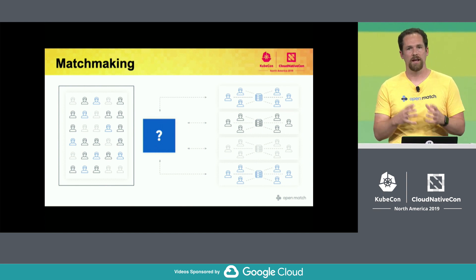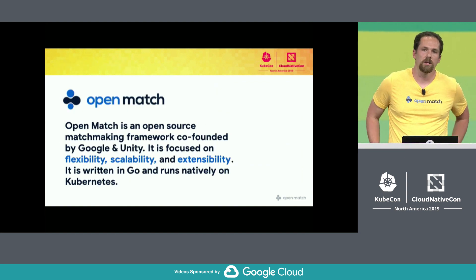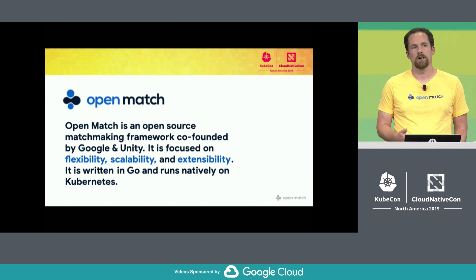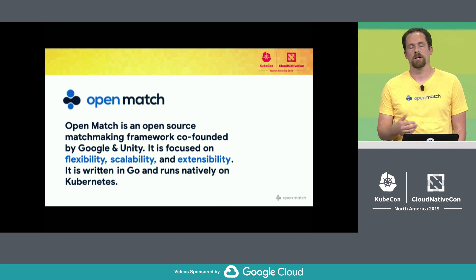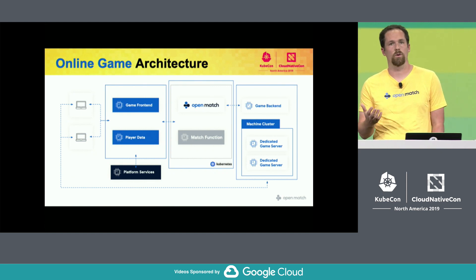You have these player populations and you have matching code, and basically this gets rewritten new every time you're building a new game. So Google decided to team up with Unity and start building a framework to build matchmaking services. We wanted this to be an open source framework so it could be easily extensible. It's very flexible, and particularly relevant to this audience, it's written on top of Kubernetes.